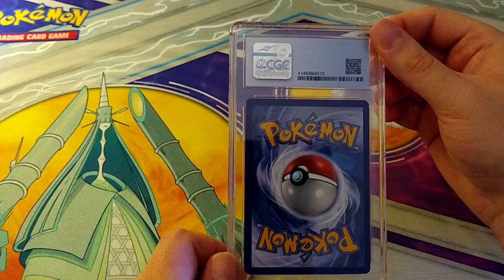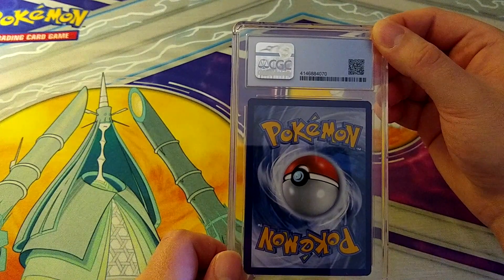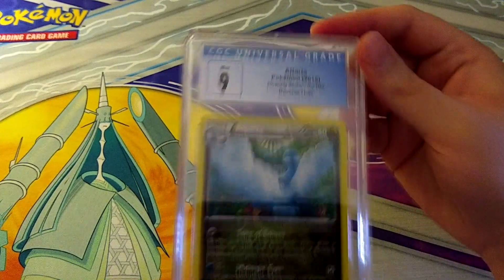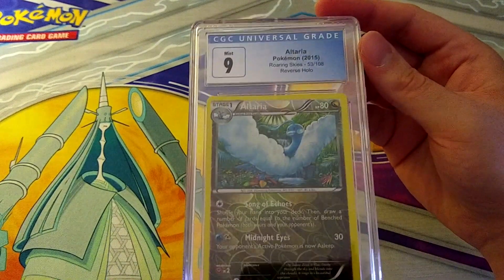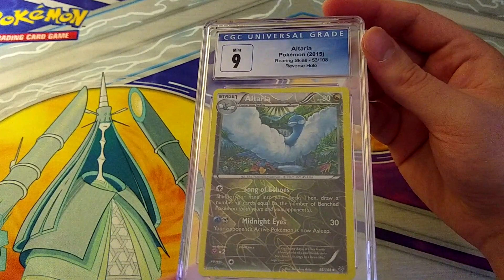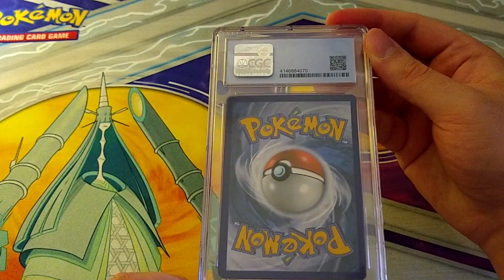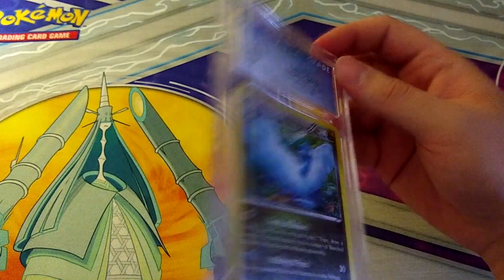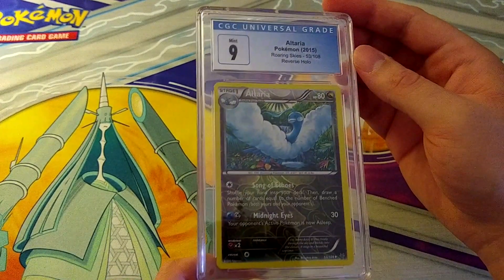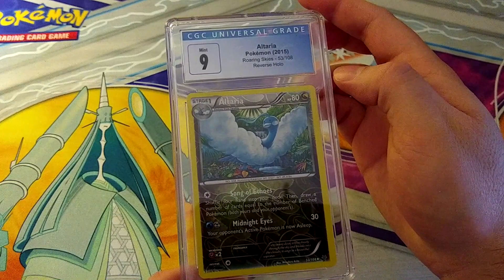Back to Pokemon English — we might be getting back into Rainbow Rares. I sent out a couple of older cards just for the heck of it: Altaria from Roaring Skies 2015, a Reverse Holo. These Reverse Holos actually do sell decently well and not a lot of people bother to grade them. This one pulls a 9 — I'm glad it didn't pull 8.5 because it does look pretty significantly off-center. An experimental card to send in, but I'm happy enough.